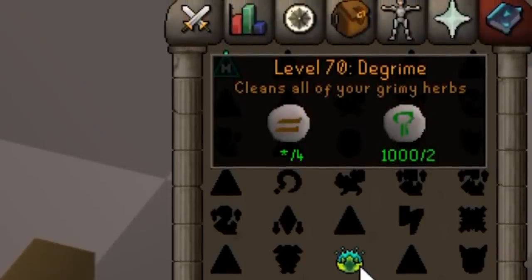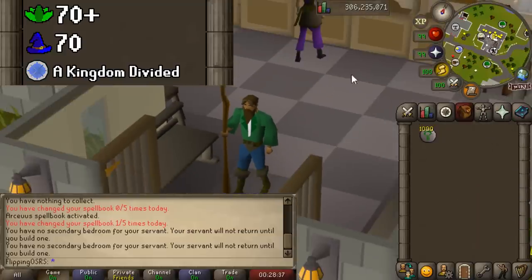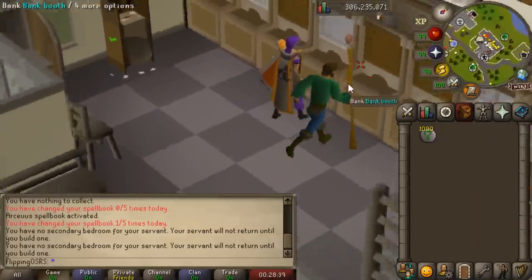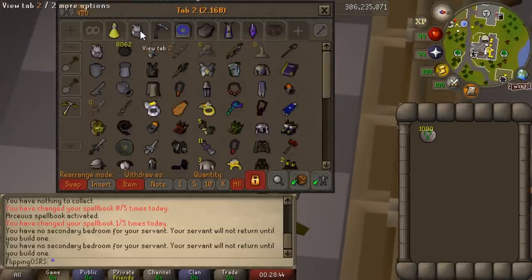That would be casting the Degrime spell. Degrime is a fairly new addition that was added when the Arceus spellbook got reworked, so it is now part of the upgraded spellbook, which means on top of requiring 70 magic you will also need the Kingdom Divided quest completed. But if you're looking for profitable Herblore training this is really the only way to go and it's definitely worth unlocking.